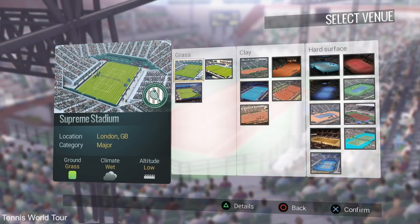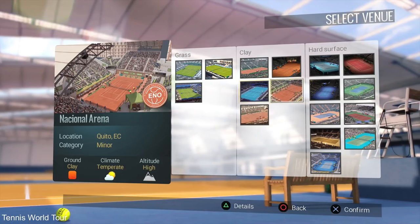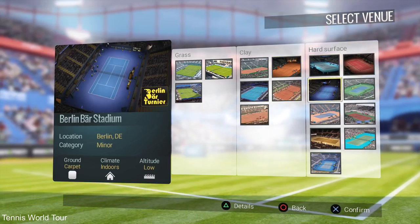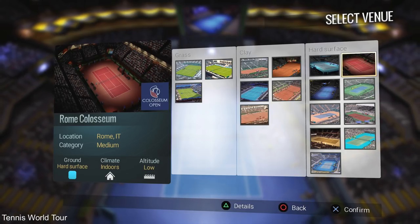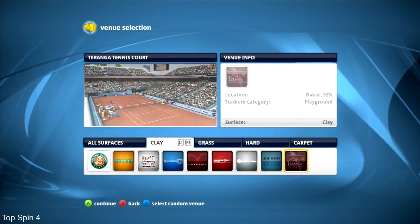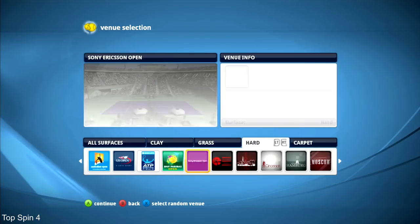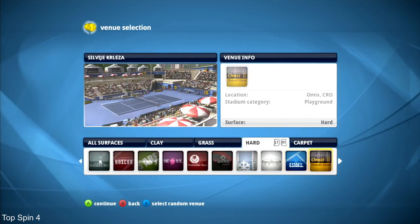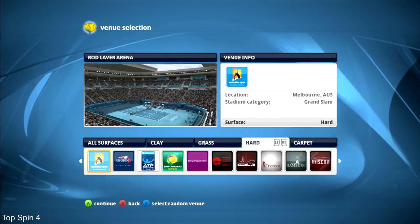Tennis World Tour has no officially licensed courts, but city names hint at real tournaments. The selection includes 3 grass courts, 5 clay courts, and 9 hard surface courts — 17 total, which gives some variety. Top Spin offers much more, including 3 out of 4 Grand Slam grounds with original stadiums. Only Wimbledon is unlicensed, though there is a London grass court. You can also play the ATP Finals in London and the Miami Masters — totaling 9 clay, 6 grass, 21 hard, and 4 carpet courts, making 40 venues, more than twice as many as Tennis World Tour.